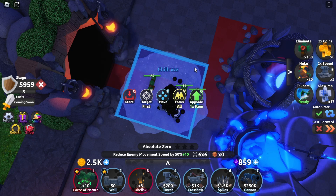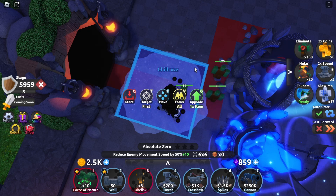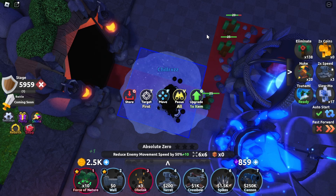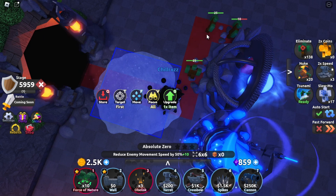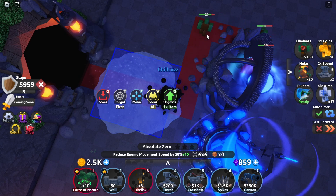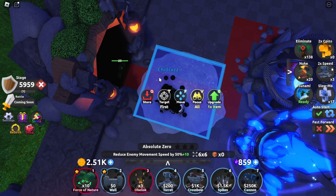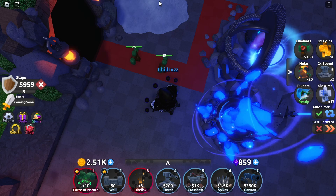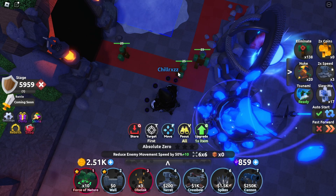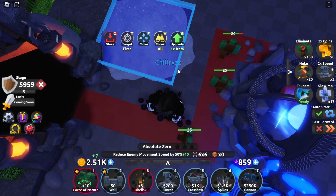From Defenders Depot 1 to Defenders Depot 2 they really did this justice — it's always going to be a game changer. And if they were to release the accelerator, which increases enemy movement speed by 50% but also increases coins earned by 50%, the Absolute Zero is basically going to counter that. You still get the coins but you also get normal speed since this is also 50% off.